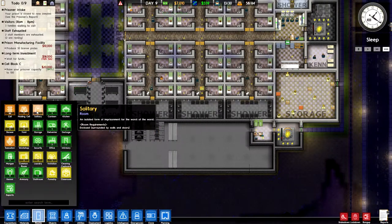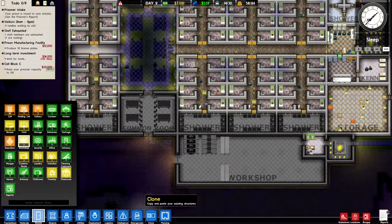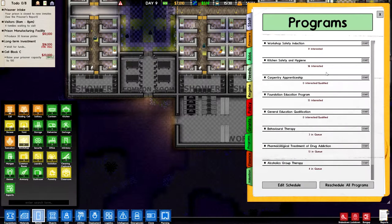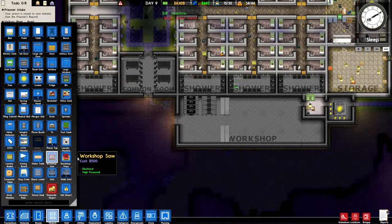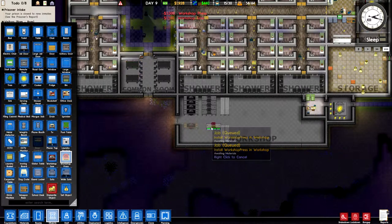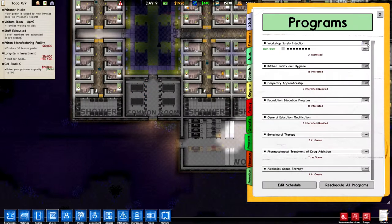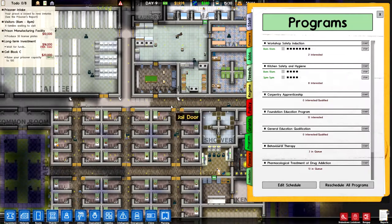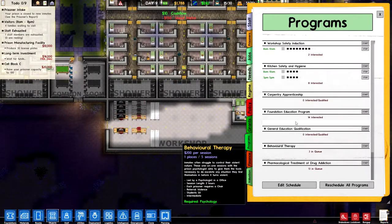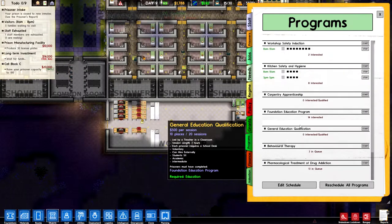Now we have this new workshop pretty much completely set up. I can drag this to designate it properly, and if I go into my reports I can start setting up some programs to actually teach my workers some skills — namely the workshop safety induction. Let's see if we can get another work saw and press. That way we can have a full classroom schedule once we set that up. Let's get some kitchen and safety going on so we can have some prisoners working as cooks. I don't have a classroom set up just yet, and pharmacological treatment is very pricey, so this is all I'm going to use for now.